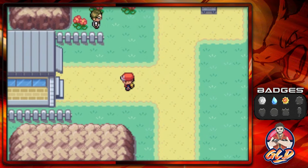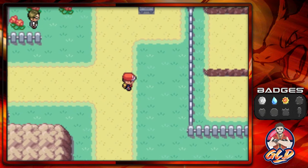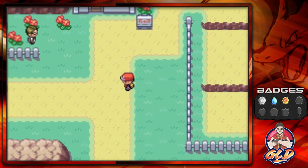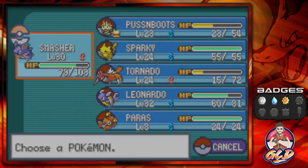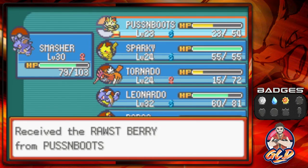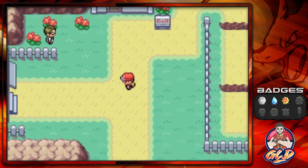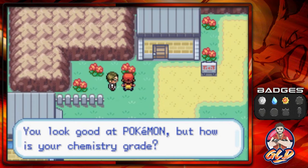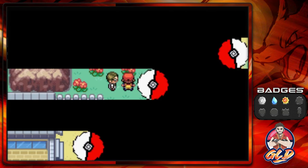If you're wondering what this area is — this is the east end of Saffron City. You can't go there yet because you need a special item to get through, which I'll show you later. Pussy Boots also found an item — we got a Oran Berry — and there's another trainer to talk to.